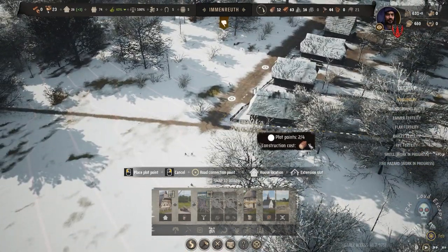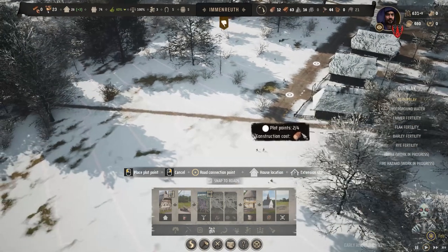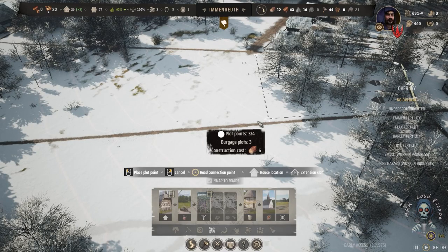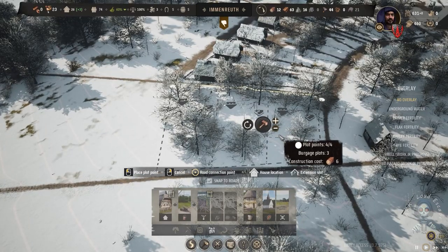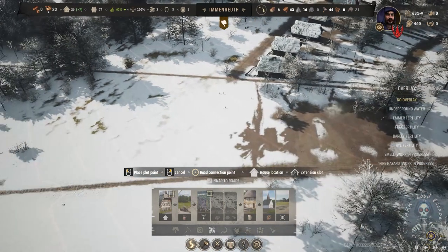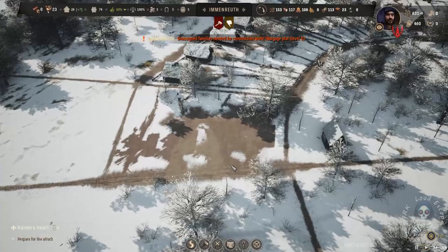We need to place some new housing. It's a bit annoying because we don't have any measurement about the size of what we want. As mentioned before, we can rotate the lot before we place it to find the best fit for housing.